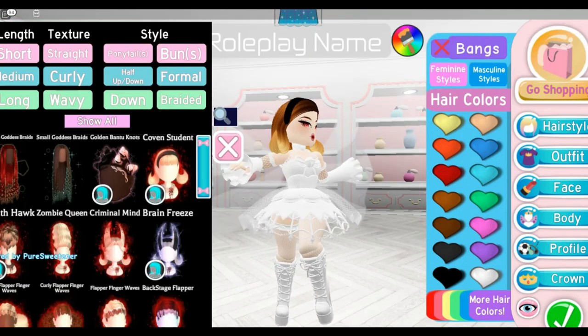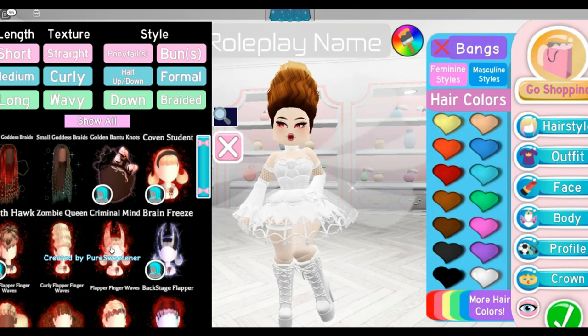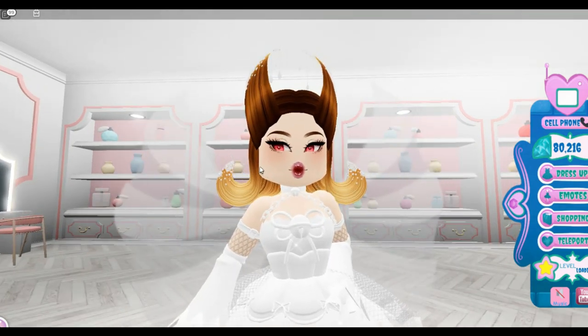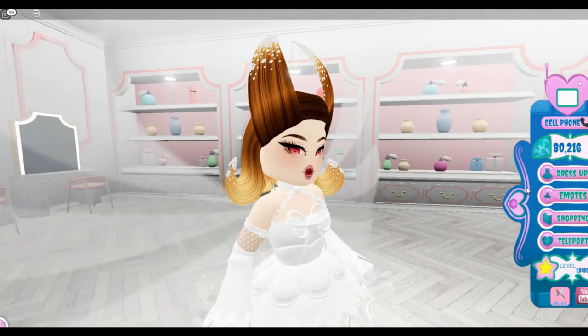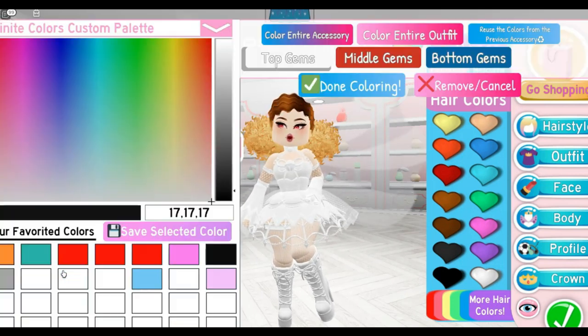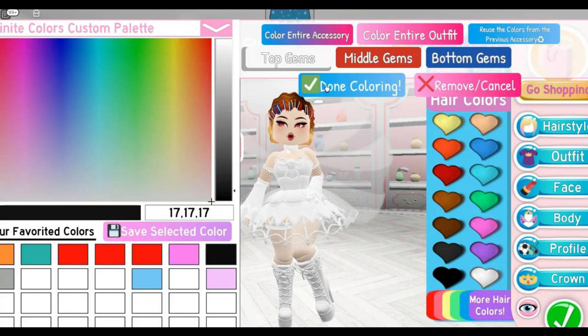This is Coven Student — cute, reminds me of like school vibes. This one is death hot. And this is Zombie Queen — that matches my outfit, that's cute. Then we have Brain Freeze right over here — that is adorable. It looks like snow on your hair, so cute. It looks like diamonds or snow. Then we have Afro Flapper Finger Waves — I like it, it's cute. And then Curly Flapper Finger Waves — that one's fluffy and this is flappy. And then there's Backstage Flapper.